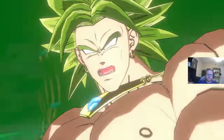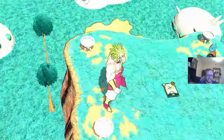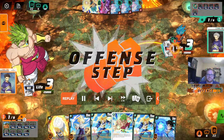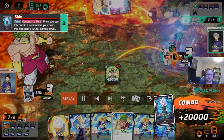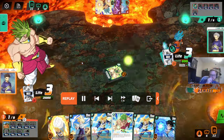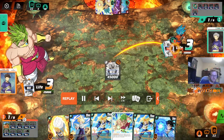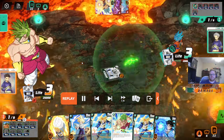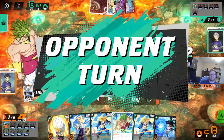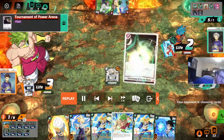You also pop with Leader there - you didn't draw a card with your Leader. That's a cool animation, actually. I haven't seen that yet, I haven't played a ton of Broly. 5-drop - it's not too bad. Goku should try to stay at two, which is reasonable.